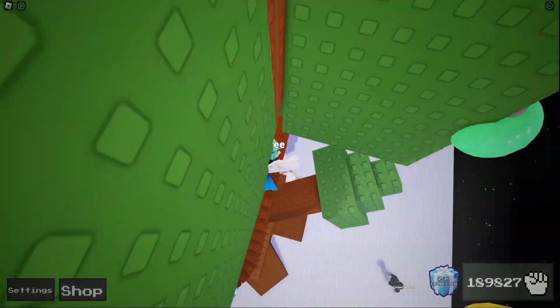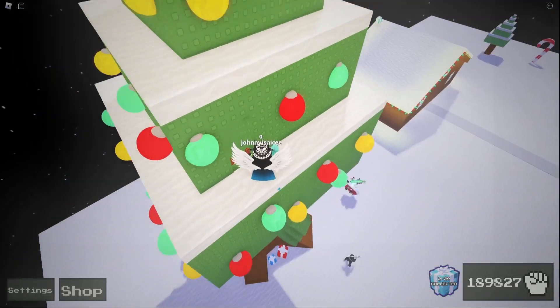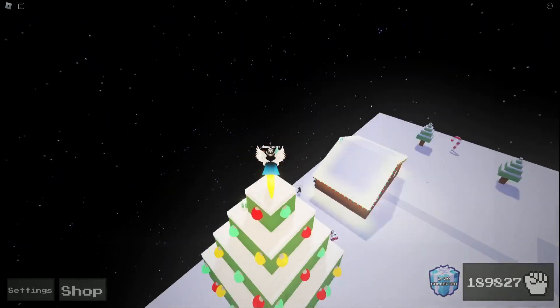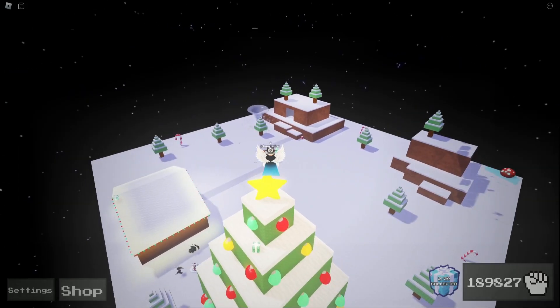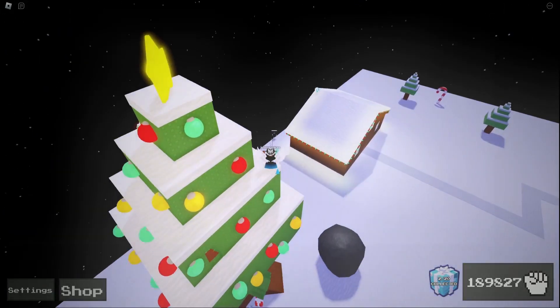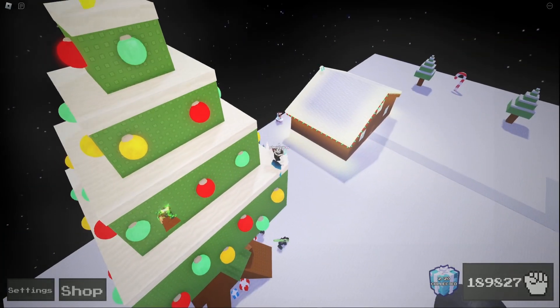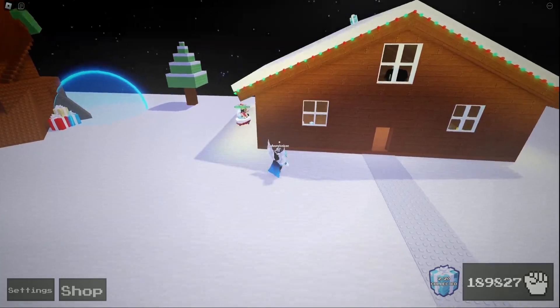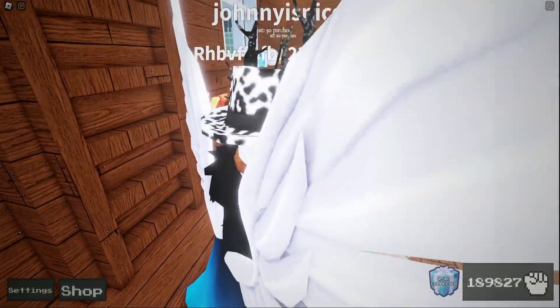First, if you go up the tree, they changed a lot of stuff — they have these Christmas lights and a star on top resembling a Christmas tree. You can see they decorated a lot of stuff, and the house is different too. You can see a gift up there.